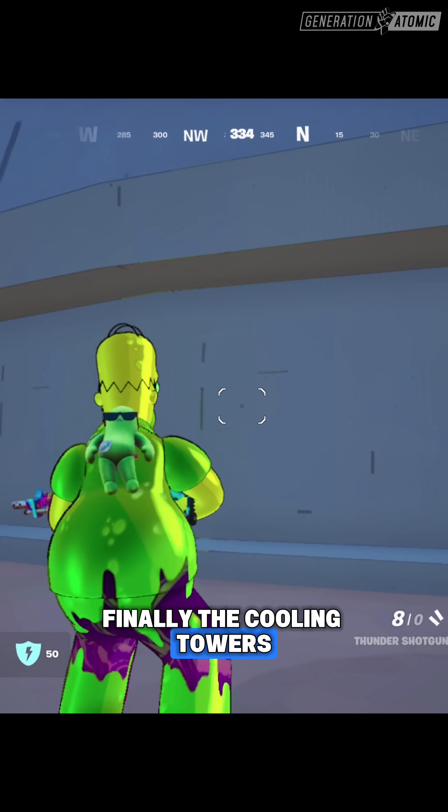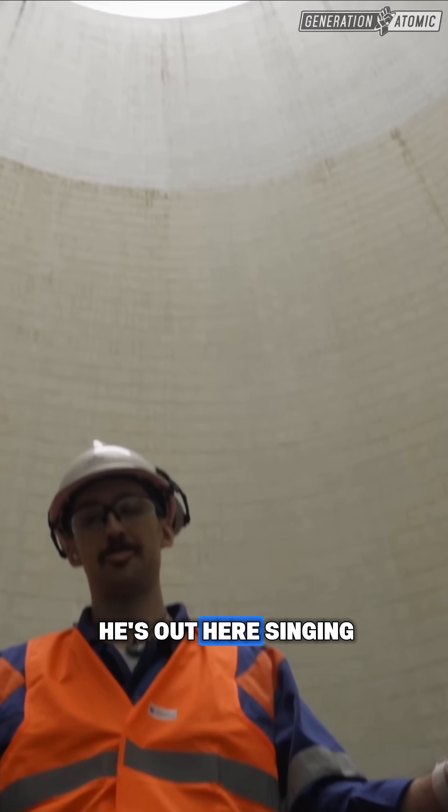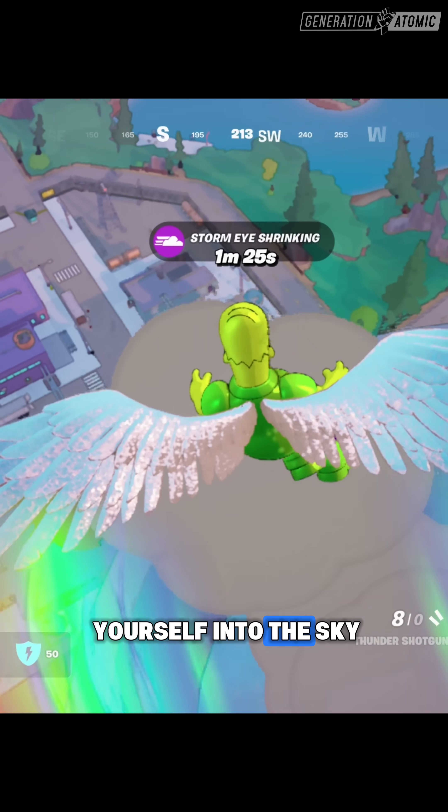Finally, the cooling towers — they're kind of accurate. You can go inside them in real life; just look at Eric, he's out here singing in one. But unfortunately, you cannot use the water vapor to launch yourself into the sky.